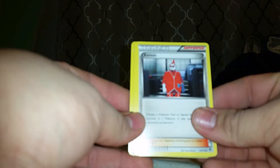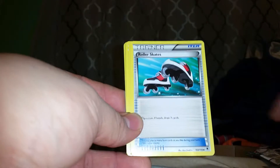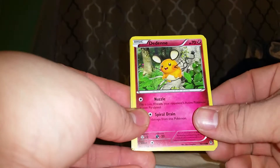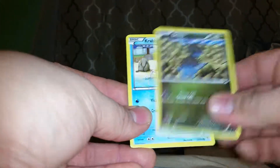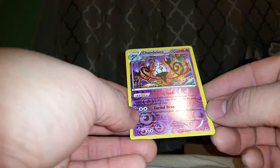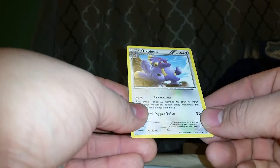We got a Zorzacic I think, a Swadloon, Rollerskates, Aluminola, Dedene, Gligar, Dino, Krabby, we got a Chandelier which is a rare, and the rare is an Exiloud.